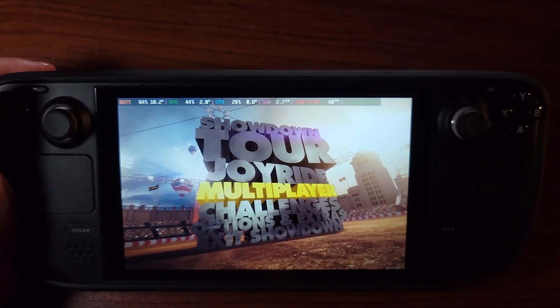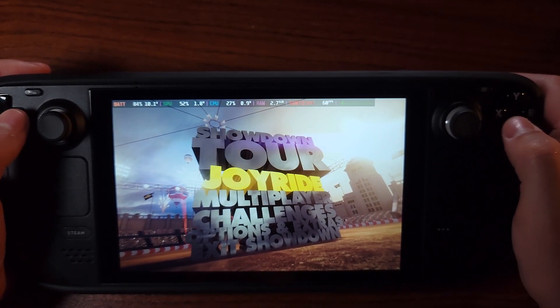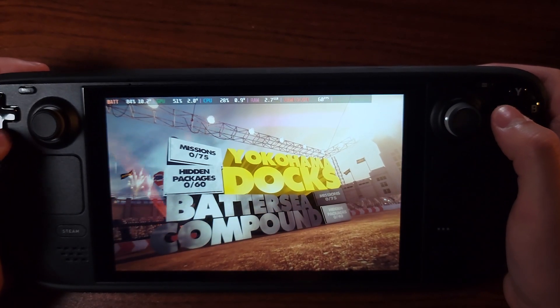I will say that is a cool menu. A lot of times it's just a flat screen, but this kind of has its dimensions and depth to it — that's pretty cool. Let's go into Joyride and see what's here.